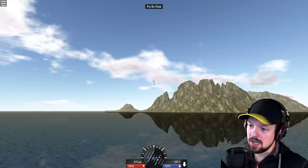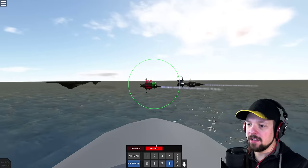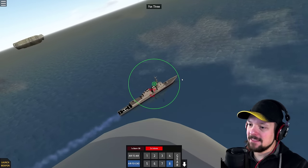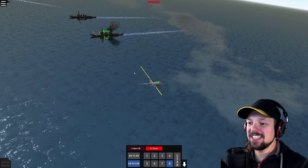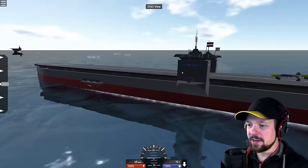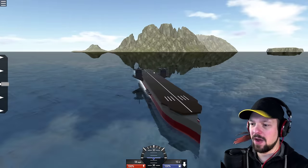Next up we got the Eurofighter Typhoon, a cool creation with some weapons. Let's see if we can hit something. I also got heat-seeking missiles. Damn it, I passed it. Get it! There you go — hit! Made it. We survived. Very good. Oh no, they got us. Damn it.